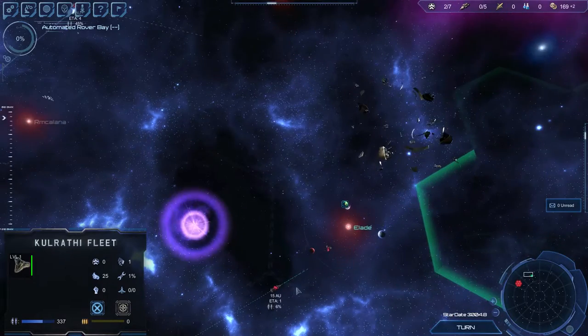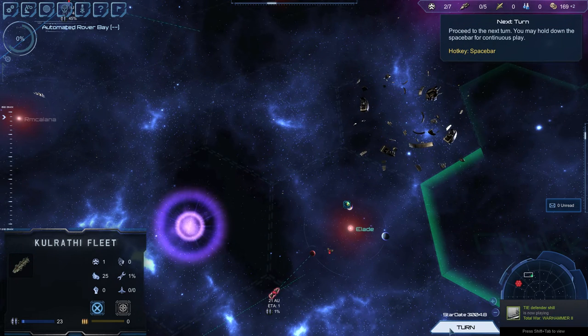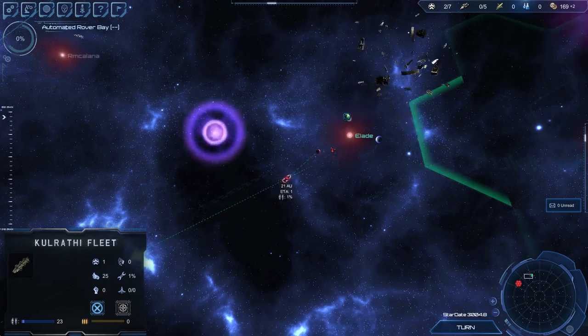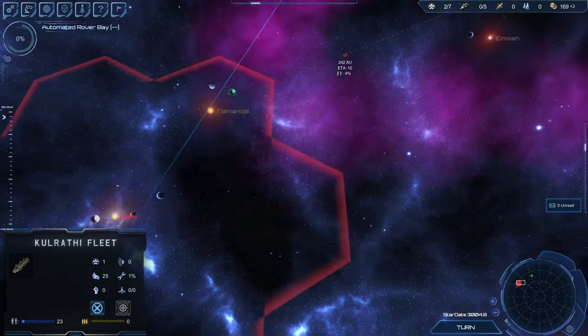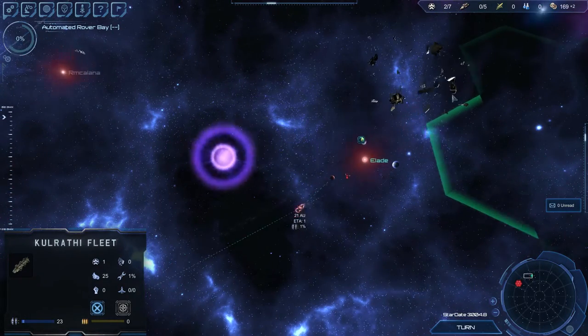The colony ship is colonizing with one percent left in the tank. Because if it ran out and I don't have any kind of colony or station nearby, it would turn around and start going at half speed all the way back to my home world — and even slower than half speed going through the nebula.